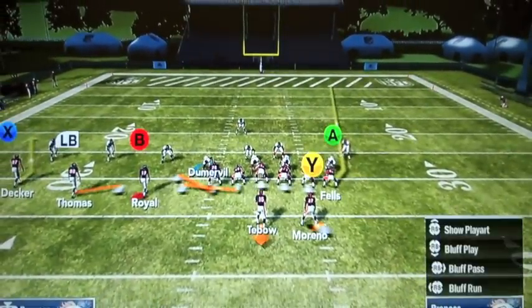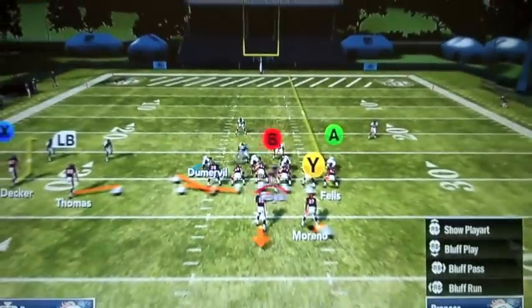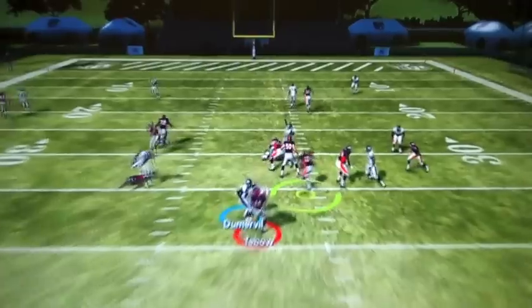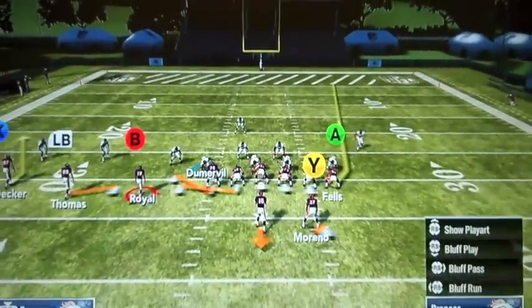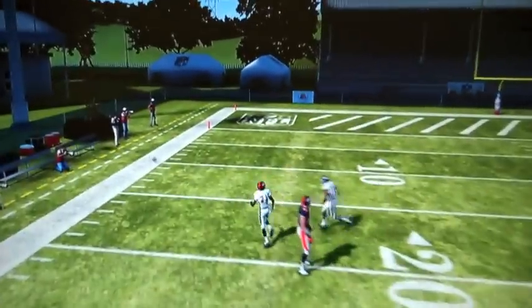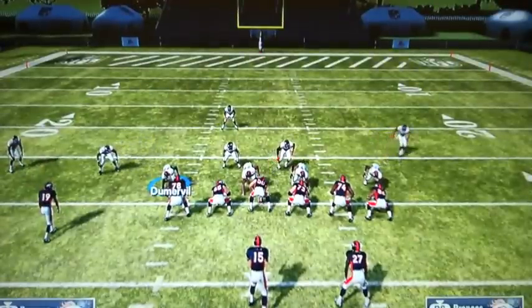I have no idea what's going to happen here. You're just going to drop back? Let's just try it in a quick motion. Uh-oh. Anyways, that's the X-Factor. Try it out — slot screen. Add it to your custom playbook, check it out in the Denver playbook.